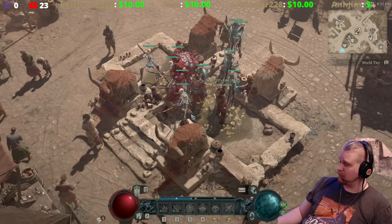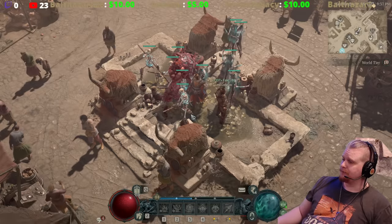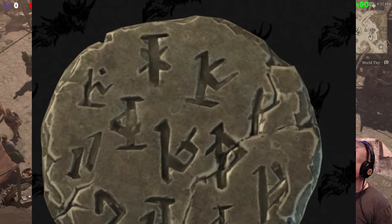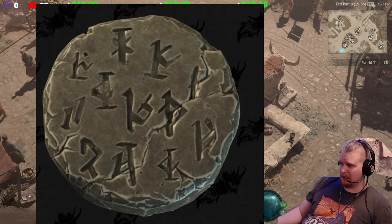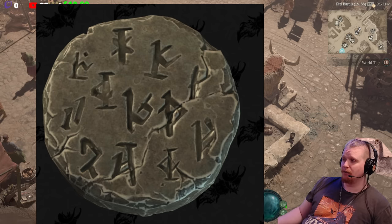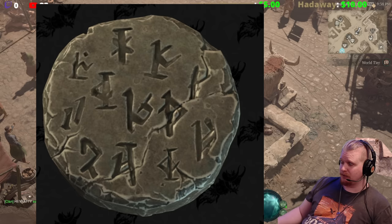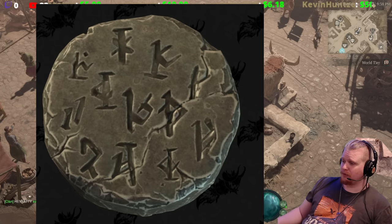In the game files, quite a few things have been found that lead us to believe the secret cow level is very close at hand. Let's go over the model of the actual tablet — this is the puzzle hint tablet found inside the game files — this is where we know for a fact it is definitely a puzzle hint.